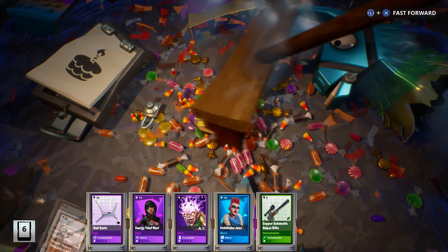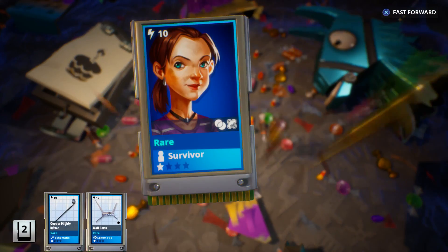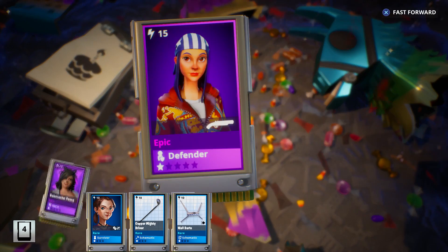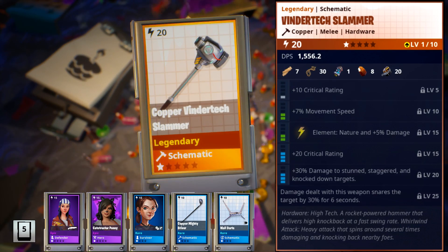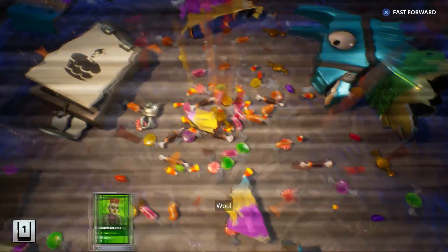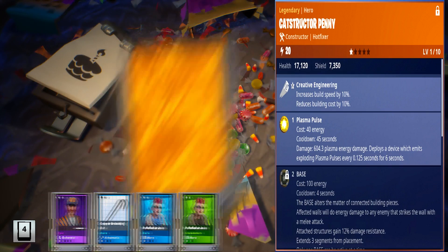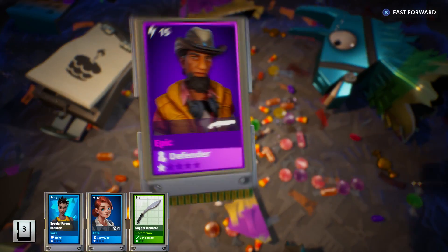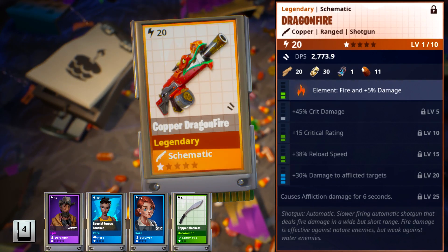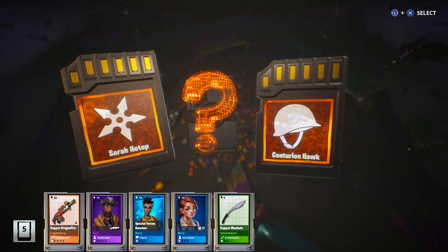We got the Vacuum Tube Sniper Rifle. Seriously, are we not going to get the Legendary Lobber Survivor? There's Catstructor Penny, and the Vindertex Slammer. Legendary Catstructor Penny and the Legendary Hydraulic Nailer — gotta love the classics! Legendary Dragonfire, and a Legendary Choice: Sarahotep or Centurion Hawk — going for Sarahotep.